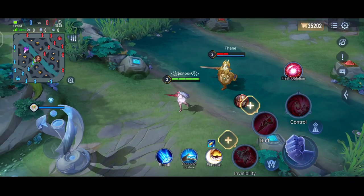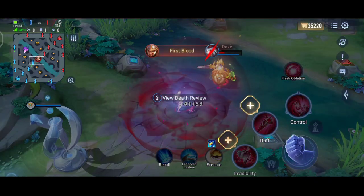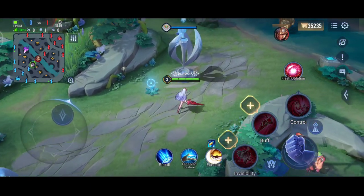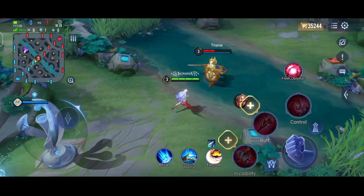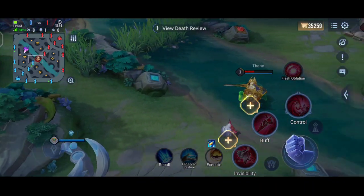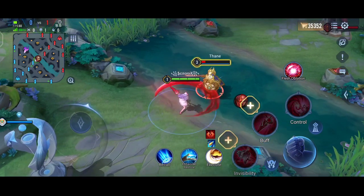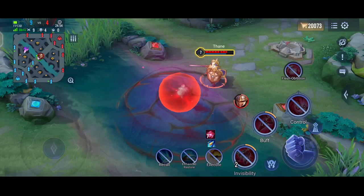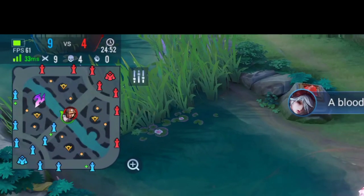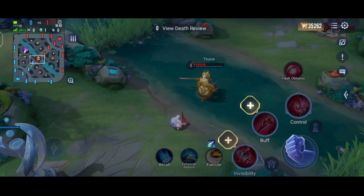Let's look at her passive first. The active equipment ability slot is permanently replaced with the skill Flesh Oblation. When this skill is used, after three seconds Sinistria will die and explode, dealing damage to all nearby enemies and stunning them for one second. During this time she is untargetable and the process cannot be reversed or canceled. Now here's the interesting part: if she has seven kills, she will be resurrected with full HP at the same location she died.